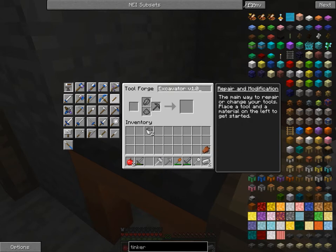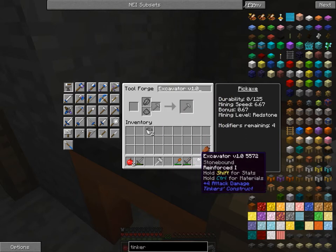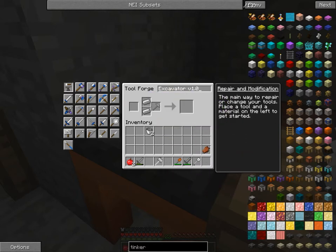Like I was saying before, you can repair tools in this too. All you have to do is put your broken part in — as you can see it even tells you the repair material is iron. I have two pieces of iron right here and only need one, which is awesome.